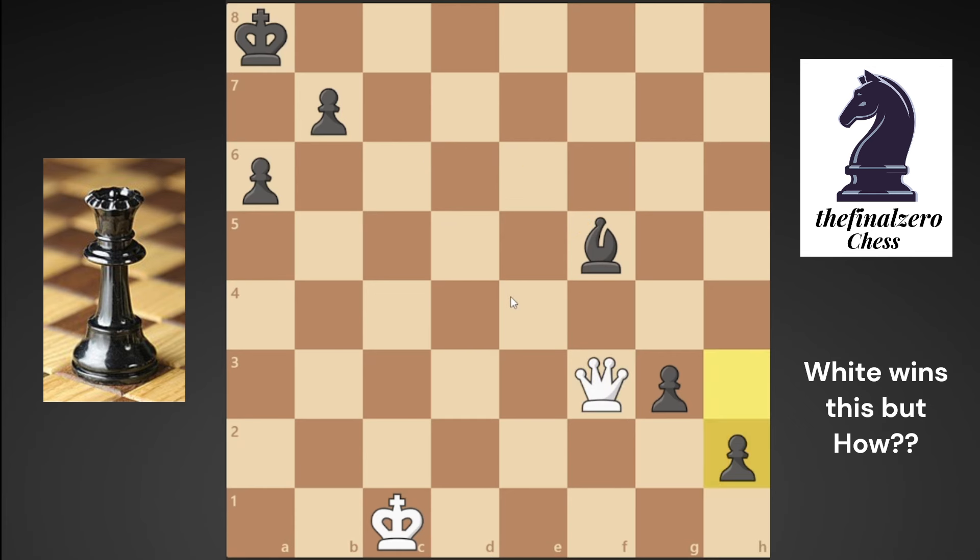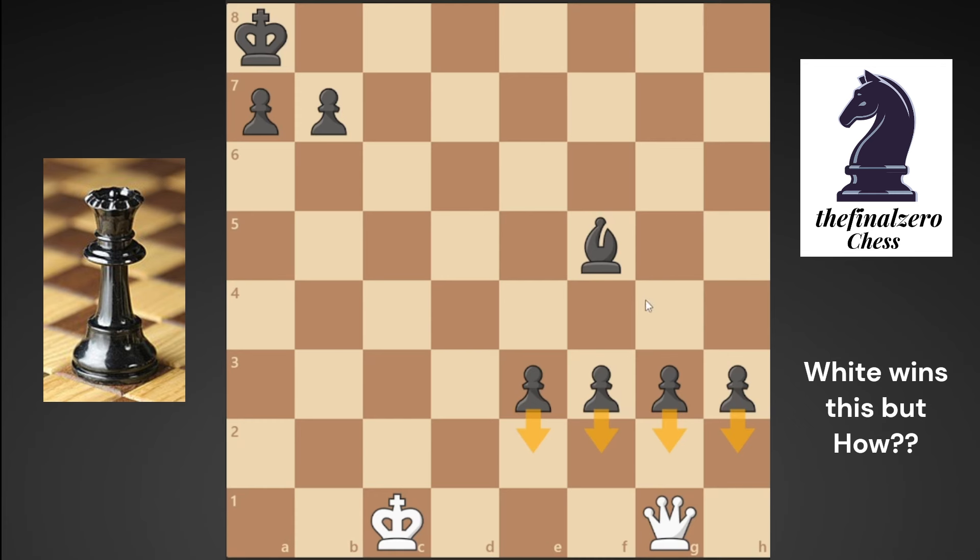The only way to win is to take the g3 pawn. The difference is that this pawn is somehow near your king — at any time you can use your king to stop it. But when you take the e3 pawn, your king is very far from the g3 pawn. So after you take the g3 pawn, black still needs to play a6.